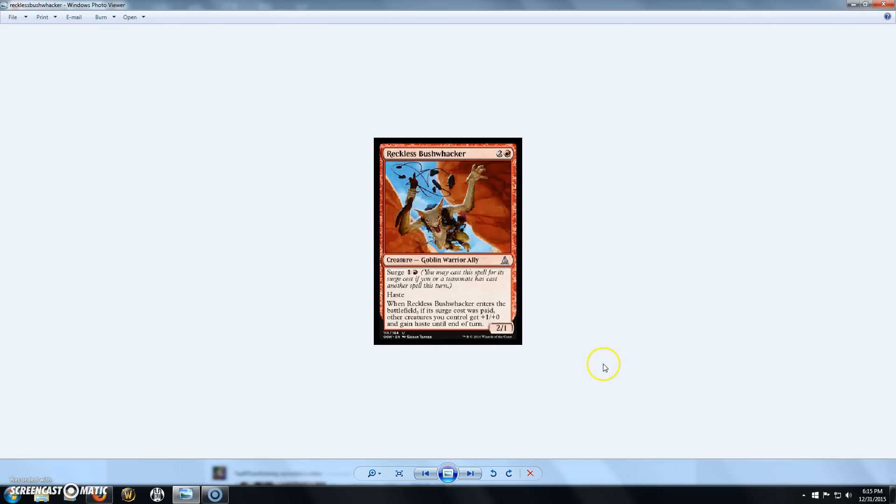Next we have Reckless Bushwhacker, a 3-cost 2/1 Goblin Warrior Ally with Surge for 1 and a red. He has Haste, and when he enters the battlefield, if his Surge cost was paid, other creatures you control get +1/+0 and gain Haste until end of turn. Pretty sweet card. You could play him in tribal allies, or if you're drafting or playing Sealed going tribal allies, he could be pretty sweet. From an EDH standpoint unless you're doing tribal allies, he's okay.